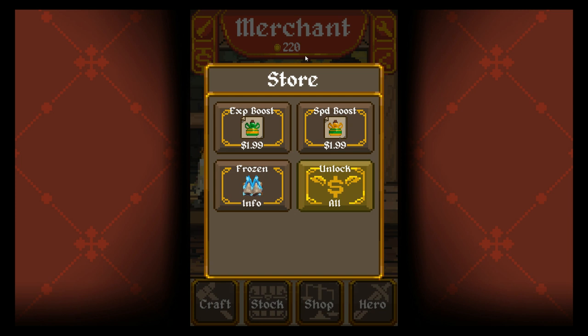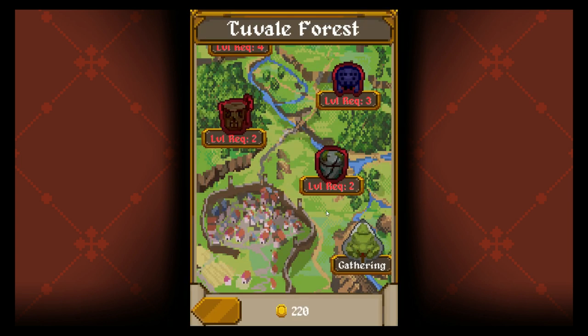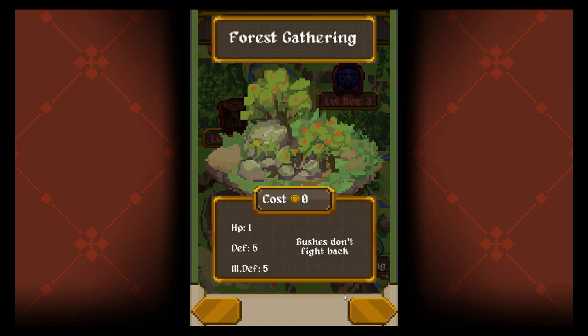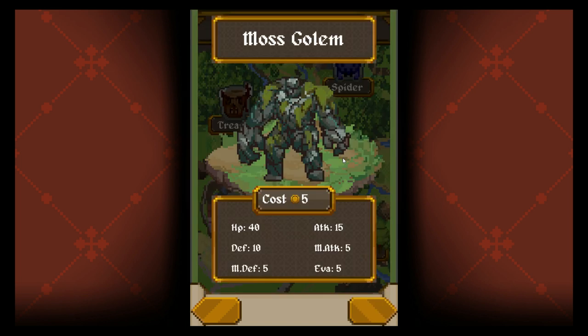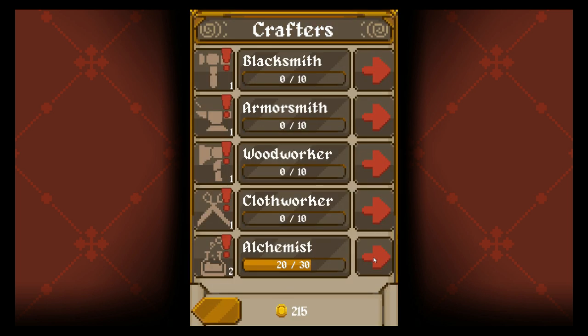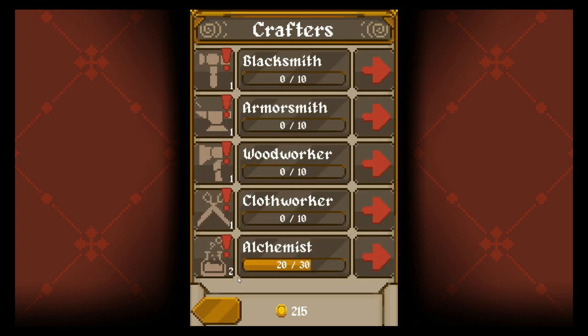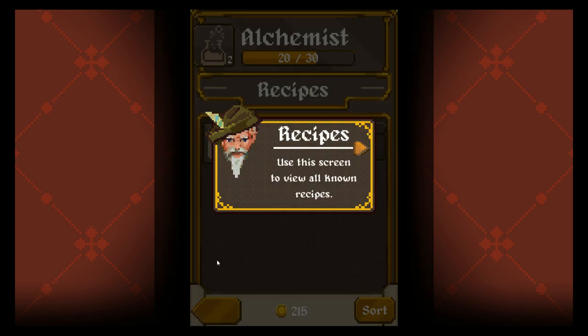And here's the purchase store. Not going to do it. Experience boosts, speed boosts — again, you can spend real money, and I'm not going to do that. Let's send them out. You can attack the golem again. And now we wait.